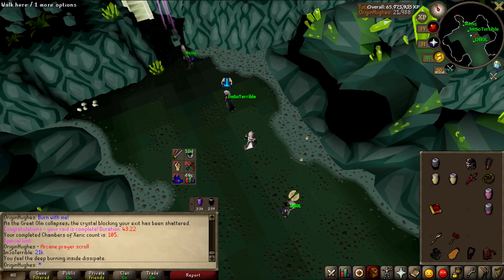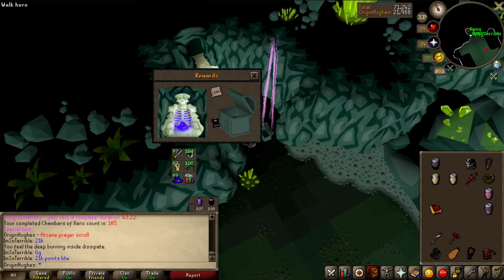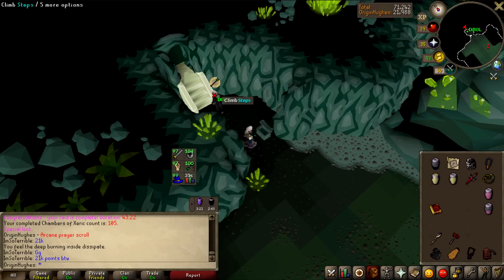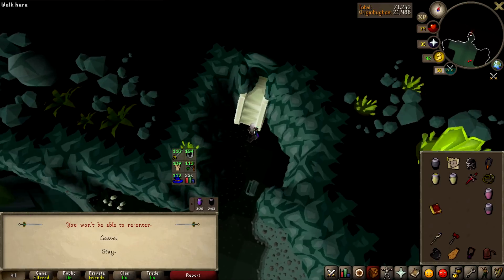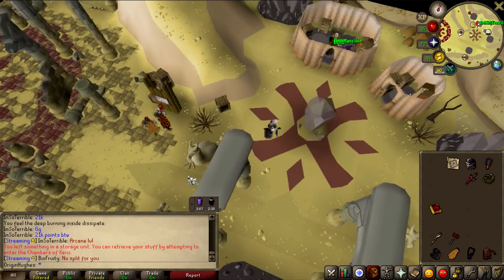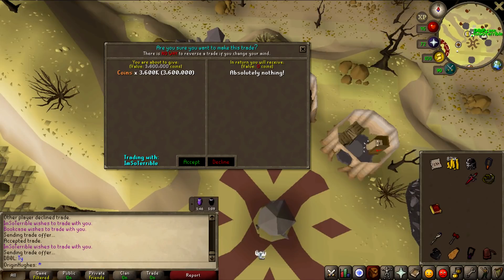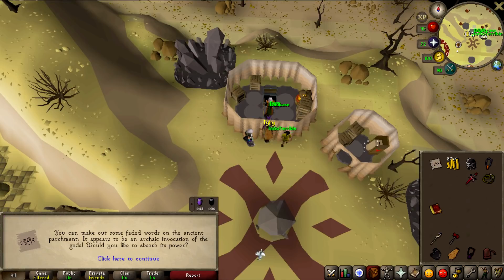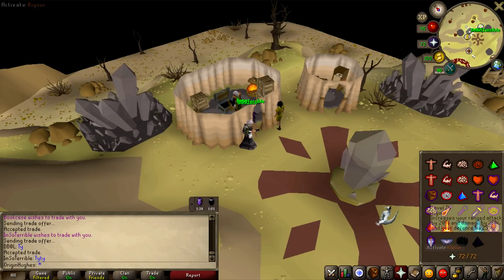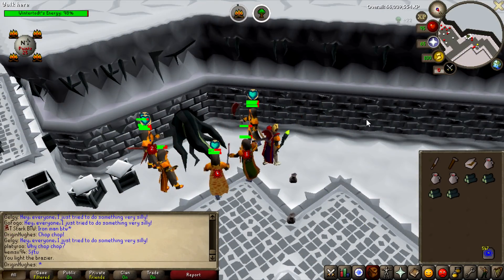Finally got a drop in my name — an arcane prayer scroll! Feels good though, finally. So 105 kills and I get my first drop. What I'm going to do instead of selling it is just unlock the prayer, because it's going to be really helpful learning augury. I need to unlock it still because I haven't got the prayer for it, but it's definitely helpful to have. That's one done, let's get rigged up.